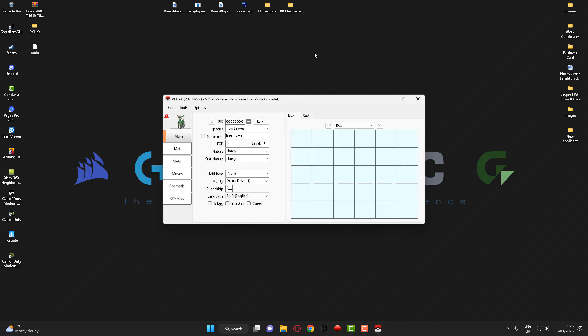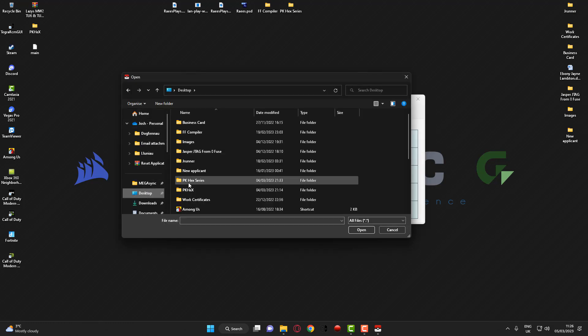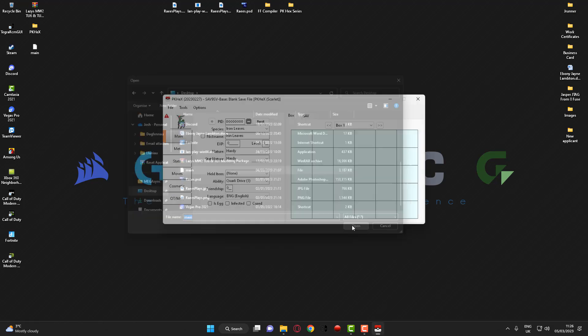Links will be provided for the program in the description. What you want to do then is head over to File > Open and open up your game save that we backed up on the previous video. You want to head over to the file that's called 'main' and open this up.